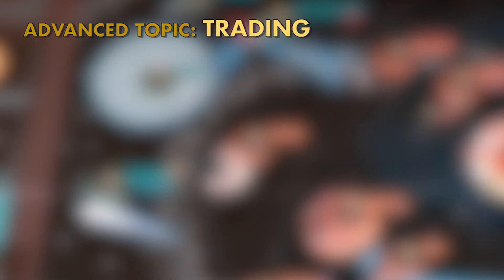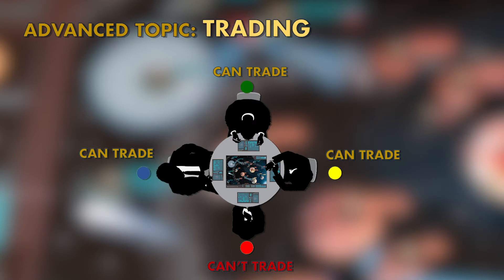Players may trade with one another throughout the game during the player turn phase, when it's not their turns. For instance, if it is the red player's turn, the blue, green, and yellow players may trade with one another. But as soon as the red player passes their turn, blue may no longer participate in trading until after their turn.